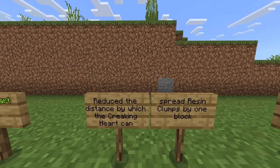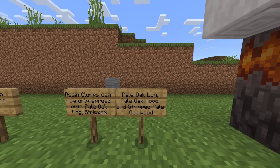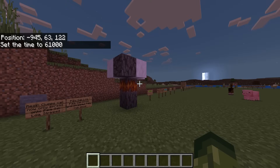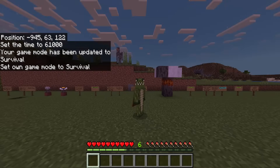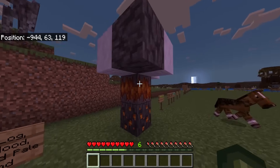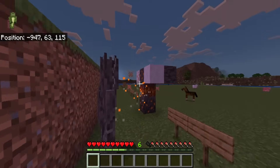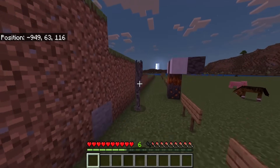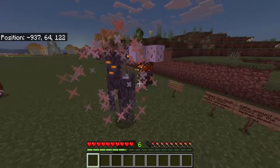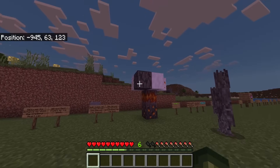They reduced the distance by which the creaking heart can spread resin clumps by one block. Resin clumps can now only spread onto pale oak log, stripped pale oak log, pale oak wood, and stripped pale oak wood. So if I set this to night and change my game mode to survival, waiting for the creaking to turn up — go ahead and hit him a bunch to spread the resin. The resin's only going to spread to those types of blocks. Apparently they've reduced how far they can actually spread. I'm not entirely sure why they went ahead and did that.